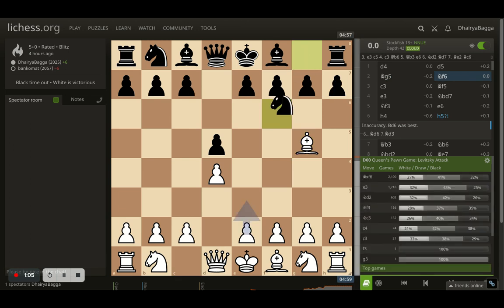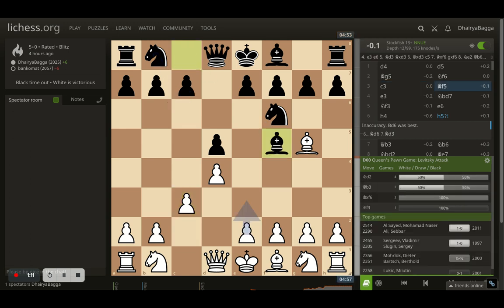Opponent plays knight to f6, and I respond with c3. Opponent places bishop to f5, developing the bishop early. Generally the best move is to take on this knight, because after the opponent takes with any of the pawns, their pawn structure will be weakened. The other option is to maintain the pin — the knight can move, but at least the pawn cannot — and we hold the diagonal making sure the queen cannot come out early.